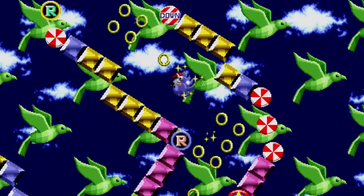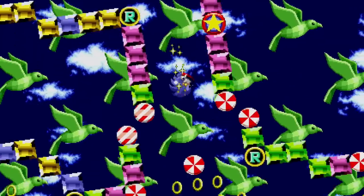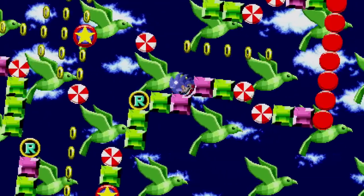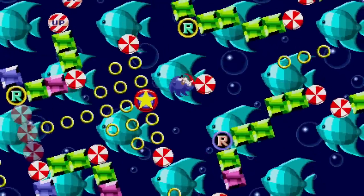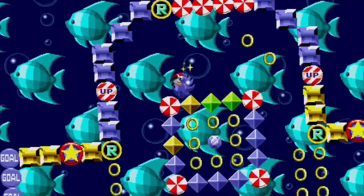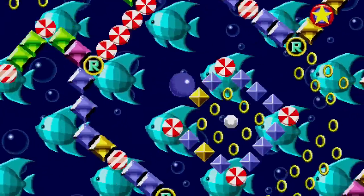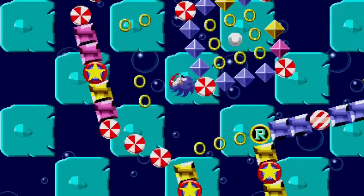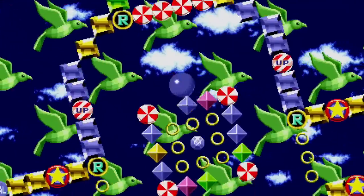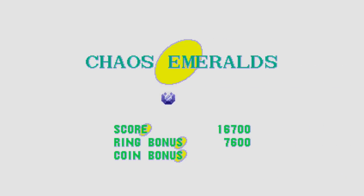Now we're in the bonus stage. The R circle stands for rotate, which changes the rotation. Basically, our goal here is to find the emerald and not hit the goal — which is the misleading thing, since there are little spots that say 'goal' but they're not our actual goal. Instead, we're trying to get to that emerald in the center of the screen. It's really difficult. Each Sonic game has its own sort of collection of side games like this. We got it on our first try — Chaos Emerald collected!